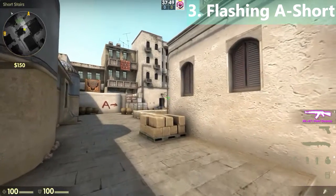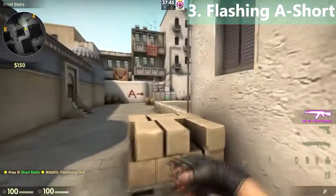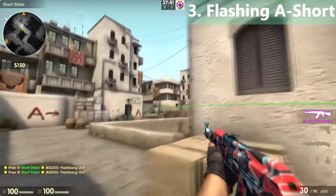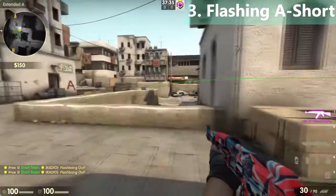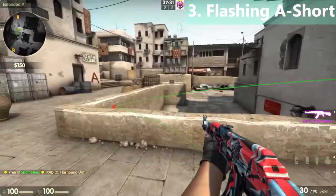While going to A, just throw a flashbang right here and another one against this wall. The first one will blind anyone guarding A from the site slope or car area. The second one will blind anyone coming from CT or holding elevator.